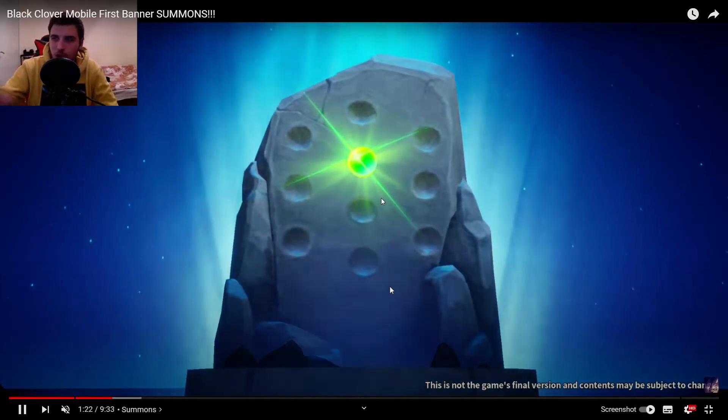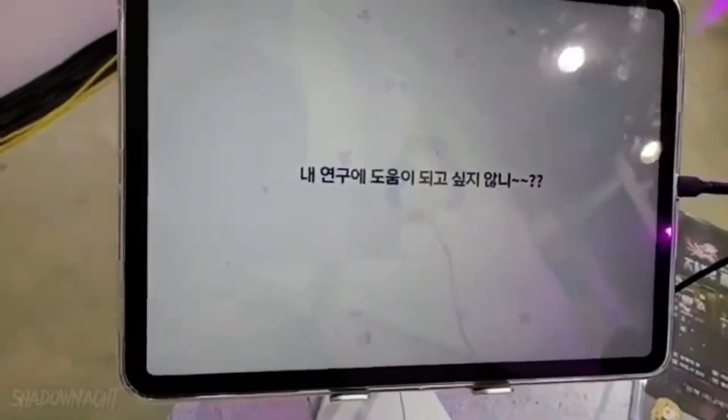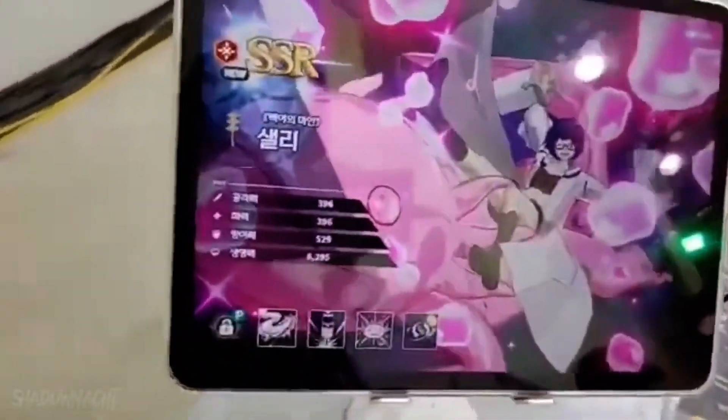Now today we got the brand new summoning animation. Let me increase the volume because you can literally hear it. This is the new summoning animation in Black Clover Mobile for the official release, and oh boy it looks much much better. Books are flying around, the purple is the SSR, and that first part is so much better. Let's check it out one more time, then we'll do a comparison with the old Black Clover game — you'll see big similarities but they've done a much much better job. Unfortunately this is not full HD footage.